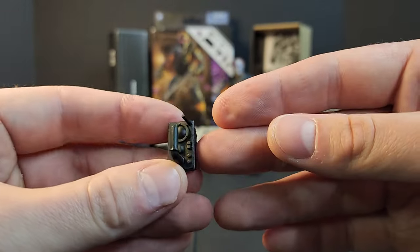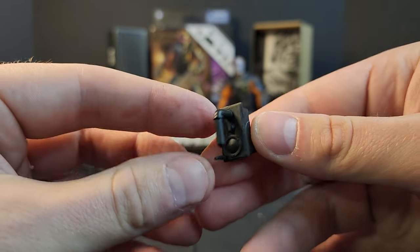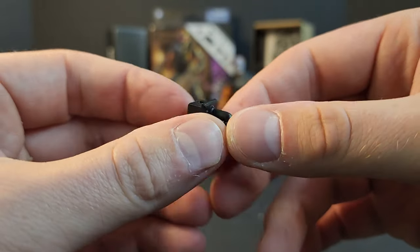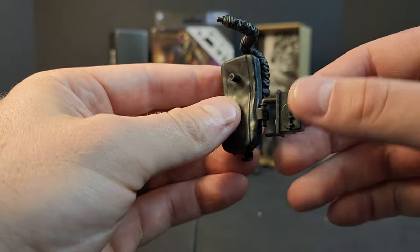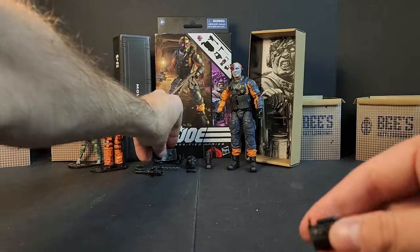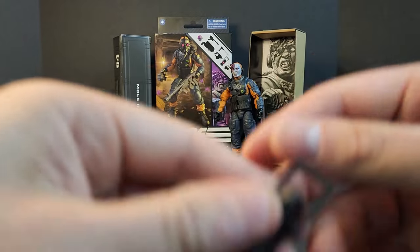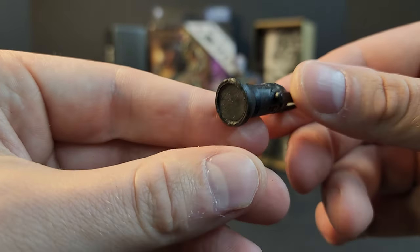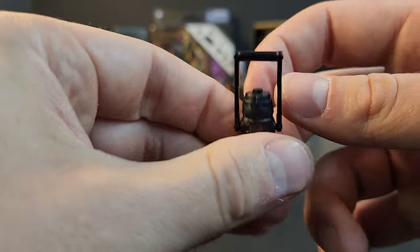You get this little scanner — like a Geiger counter thing — for scanning for the dark energon or maybe something else. Got a little antenna, a little screen, some buttons, no color. This doesn't clip anywhere obvious, but maybe onto the side or the bottom. You also get this lantern piece — maybe it's a containment device for the dark energon. It's got a little bit of that purplish-red color. No other colors, nothing else, but the handle does rotate, which is a pretty fun little touch.